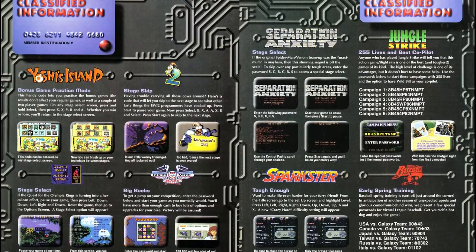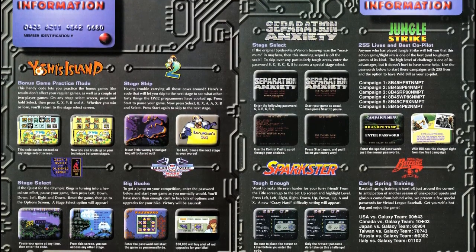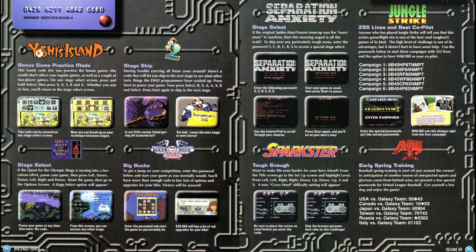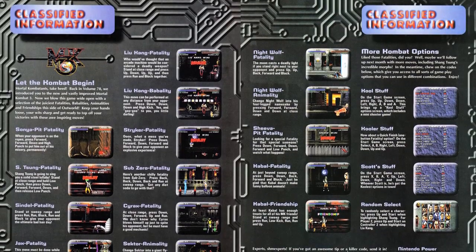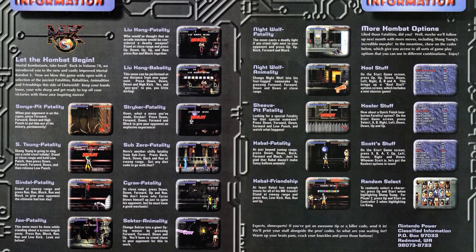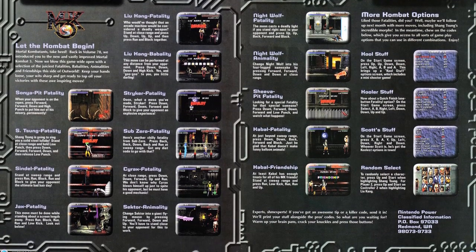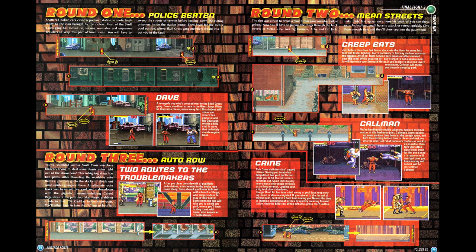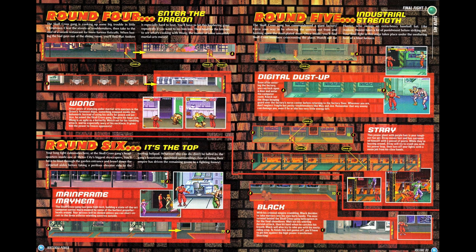Next, we have the Classified Information column, and this has been completely redesigned, both in terms of visual style and in terms of the level of presentation, with most games only getting one trick per game with the exception of Mortal Kombat 3. I'm not a fan of the change here — I liked the dossier file style from before. Final Fight ushered in the start of the 16-bit era, at least for the Super Nintendo, with the original game, and it is seeing it out with Final Fight 3. No Cody this time, with the roster of Guy, Hagar, Lewis, and Dean. We have maps for the first six stages.